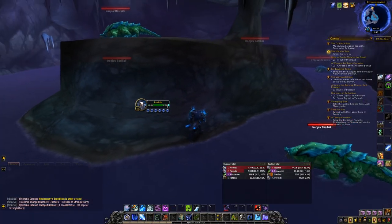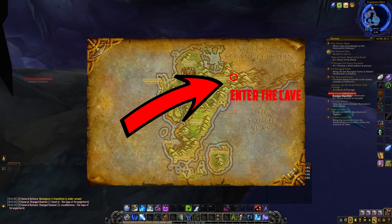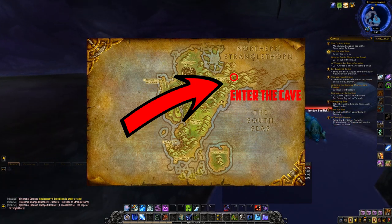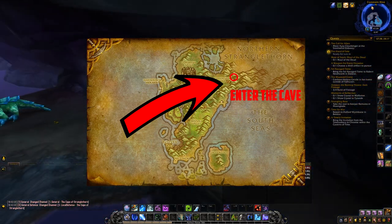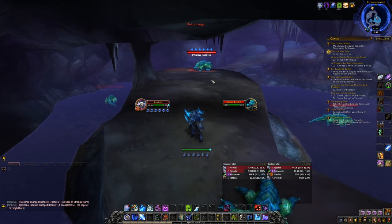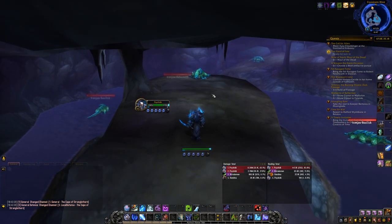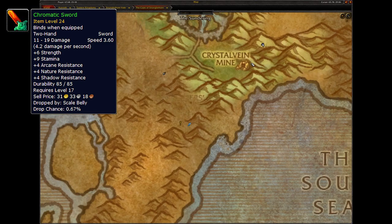The 3rd location is in Stranglethorn Vale. Go to the Cape of Stranglethorn, aka the southern part of Stranglethorn, and all the way up north there you have a cave called the Crystal Vein Mine. Enter this cave and look for the rare called Scaled Belly. Scaled Belly has a 1-3 hour respawn timer. The item you're looking for here is called the Chromatic Sword, and has a 0.7% drop chance from this mob, so this is a really rare item indeed.